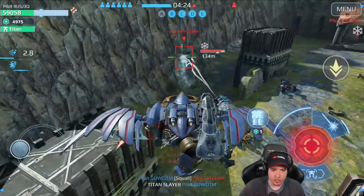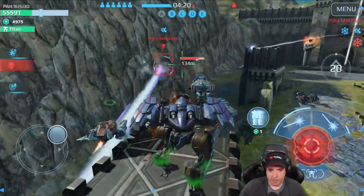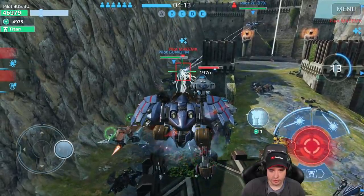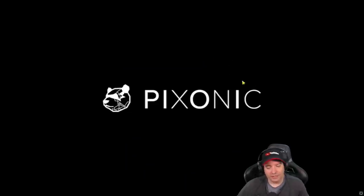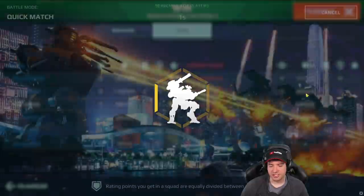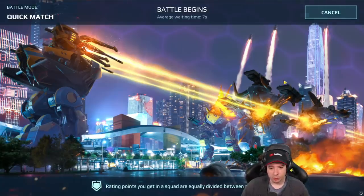That was the first session of testing this. We're going to keep testing and make another match. The match is over. Let's jump into another match because I have another setup with atomizers I want to show you. We did a decent amount of damage, but the other guy with his titan obviously did more. This was a weird match — why was the enemy team hidden in their base, not even coming out?